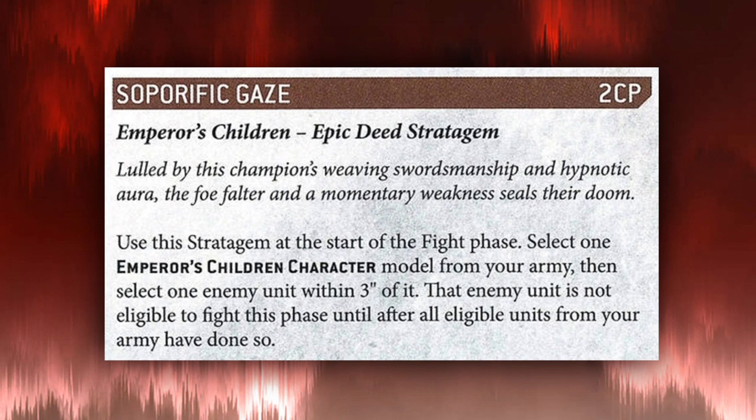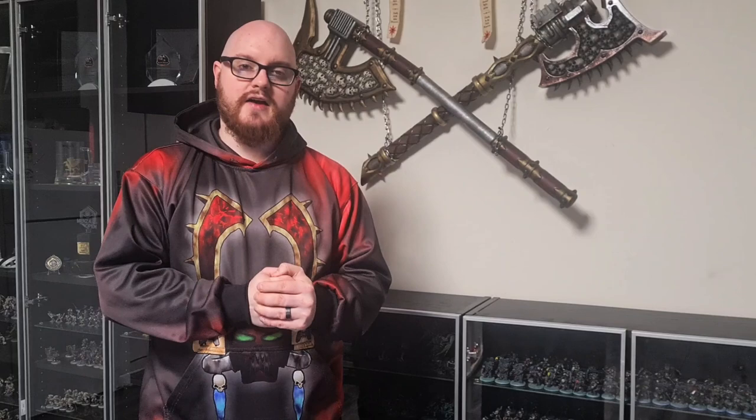Next is Sephoric Gaze: use this at the start of your fight phase, select one Emperor's Children character from your army and select one enemy unit within three inches of it — that enemy unit is not eligible to fight until all other units have done so. So you put your character in the middle of a unit and you can make someone fight last. It's also great if you want to charge something from Deep Strike and call fight last — do two charges, that one fights last, fight elsewhere first and you can't be CP-interrupted. Very powerful when wielded well.